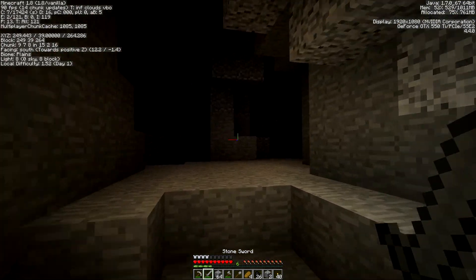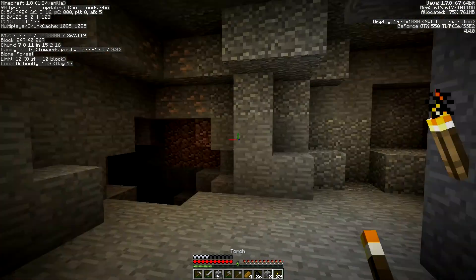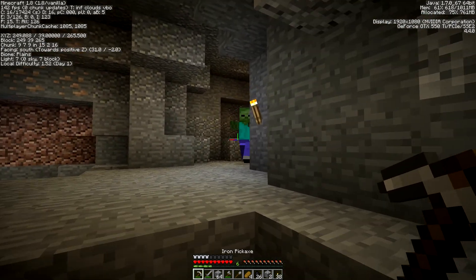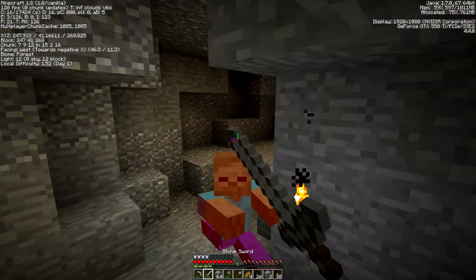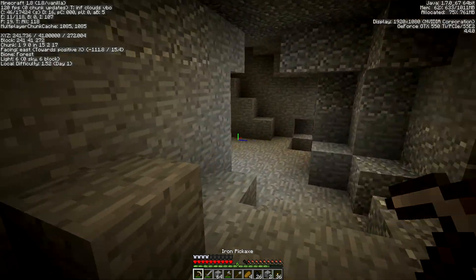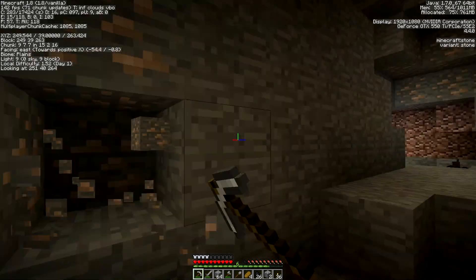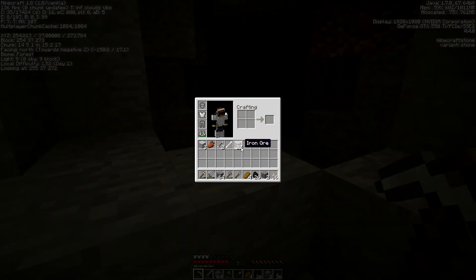Try to light this place up so there are fewer mob spawns in here whenever I want to come in and check stuff out. That's always an important thing — bring torches with you, light up caves. Again, as you find resources, once you feel it's safe, always mine it out. So we're going to mine out some more iron, we're going to need it. We got 22 iron ore, I think we're pretty well set.